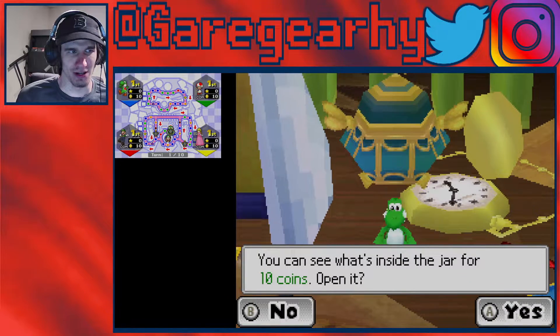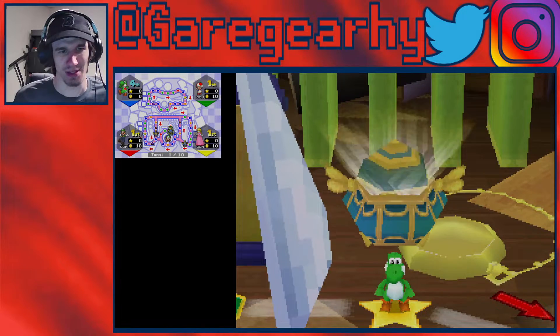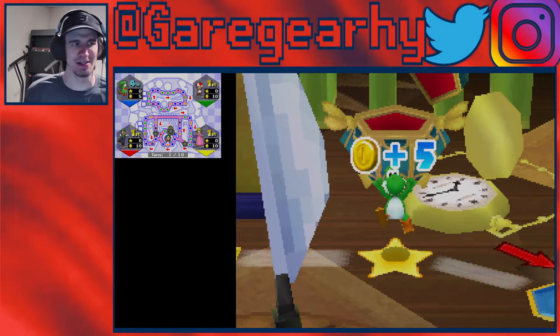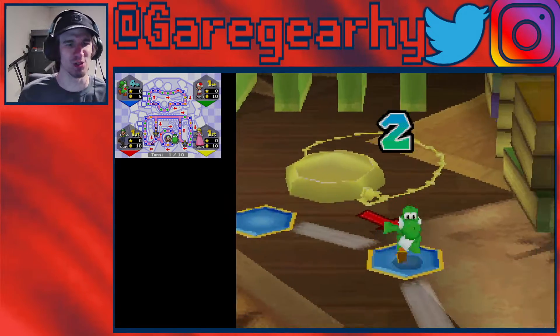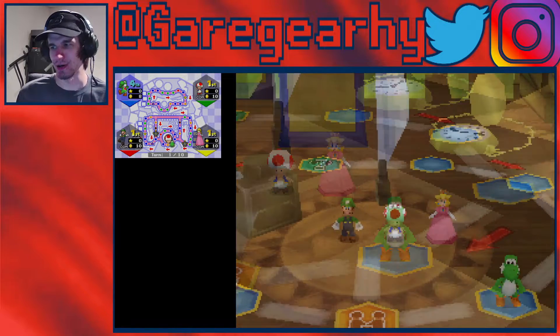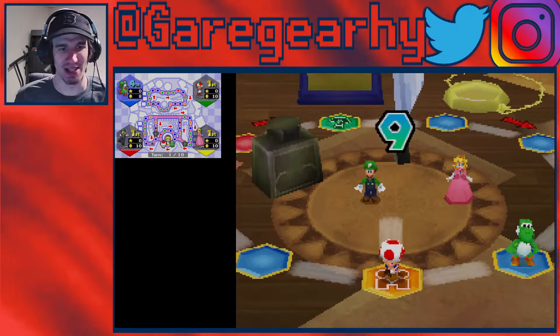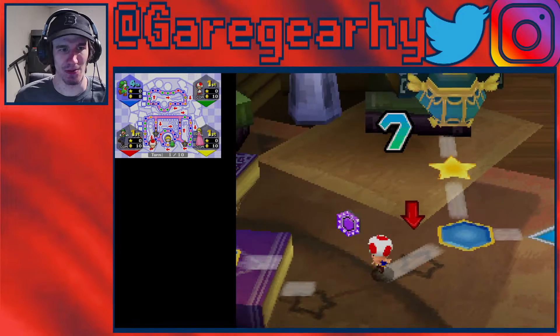Oh, I can open it for 10 coins. You know what? Might as well, let's try. It's for 10 coins, so yeah, whatever. Okay, it gives me 5 coins back, and we're right to the start. So I don't know how well this is going to go based off that, but Toad might? Oh, now we have to go around for that one.